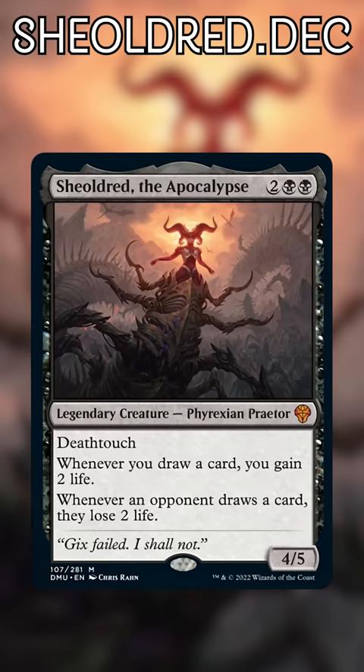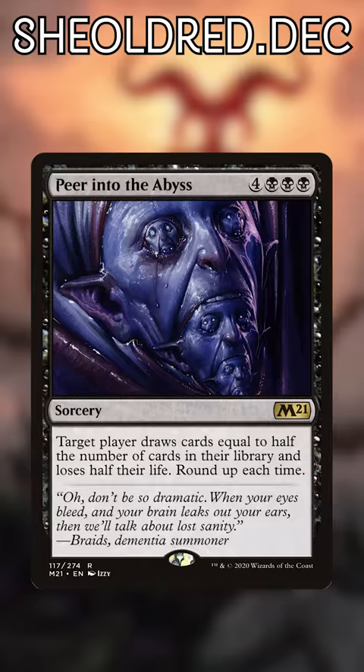We love the new Shield Dread, so let's find some cards that synergize with her and get a deck brewing! Shield Dread really wants to punish opponents for drawing cards. If you're a fan of instant wins, try Peer Into the Abyss and Eldritch Pact, which nearly guarantee a KO!